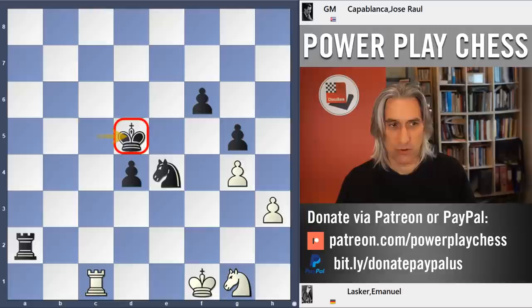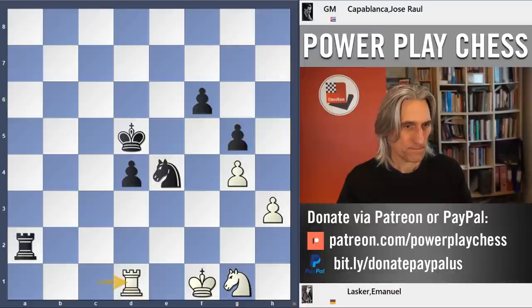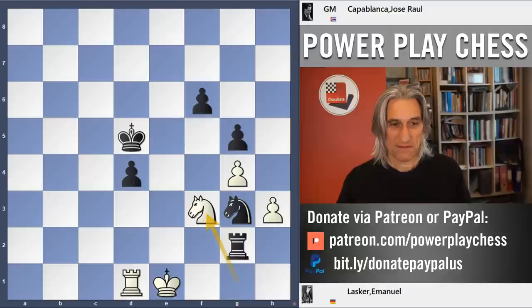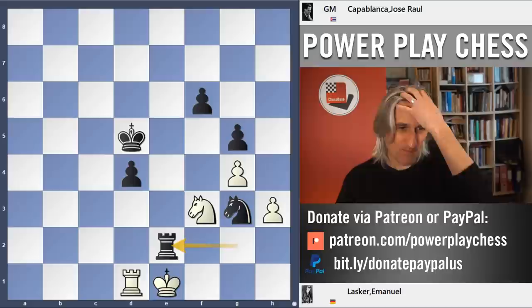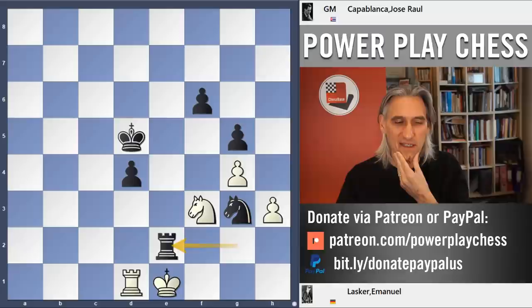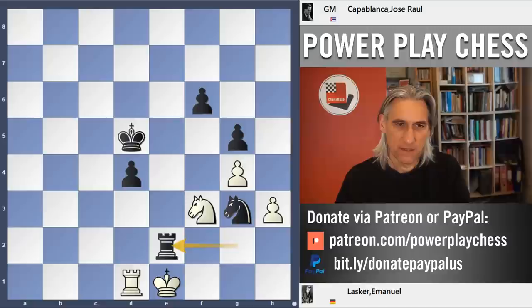Total domination in the centre. Wonderful. Let's see what might happen — rook d1, knight check, king e1, rook g2, attacking the knight. And if the knight moves, rook e2 is checkmate. Total domination. It really is a masterpiece. You might say Lasker didn't defend very well — fine. But this overall conception from Black is absolutely wonderful.